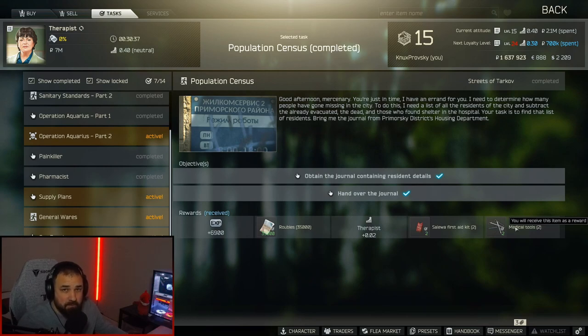What is going on everyone? I'm NuxtPro and in this video I'm going to show you how to complete the quest Population Census on the map Streets of Tarkov, where we got to find a diary in a building and extract with it. I'll show you where to go on the map and I'll show you the multiple locations where this diary can spawn in this building. So let's start the video.